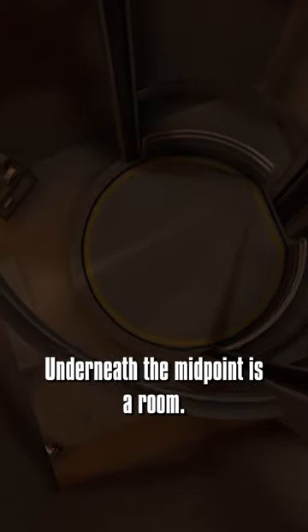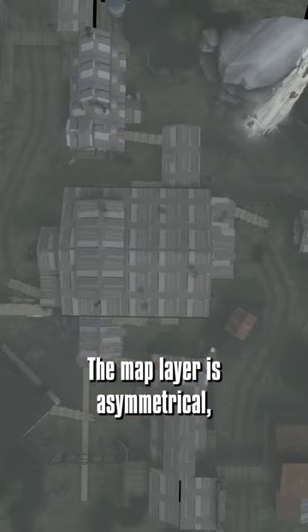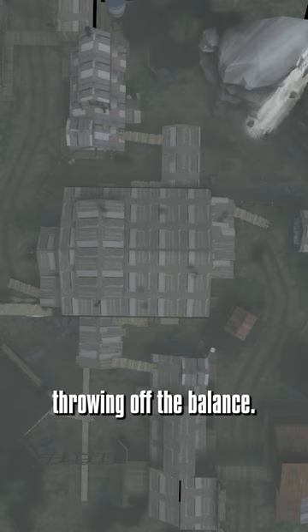Underneath the midpoint is a room — you can best see it in the Capture the Flag version. The map layout is asymmetrical, with a shack on the red side throwing off the balance.